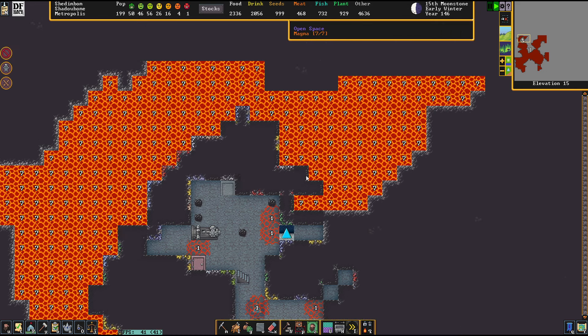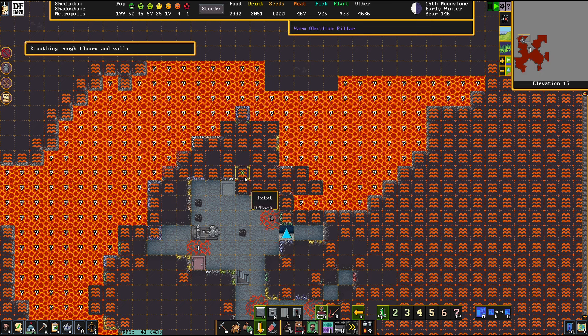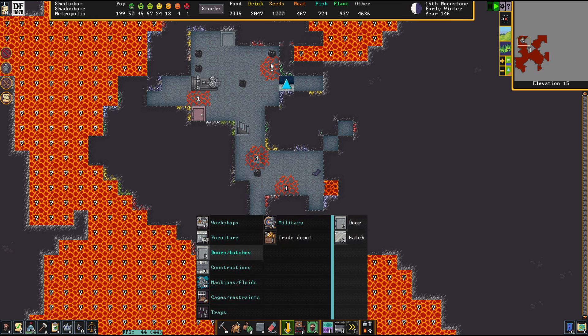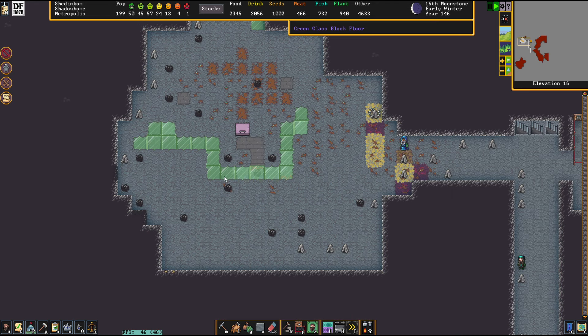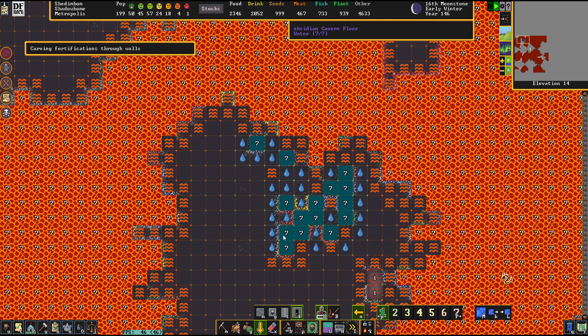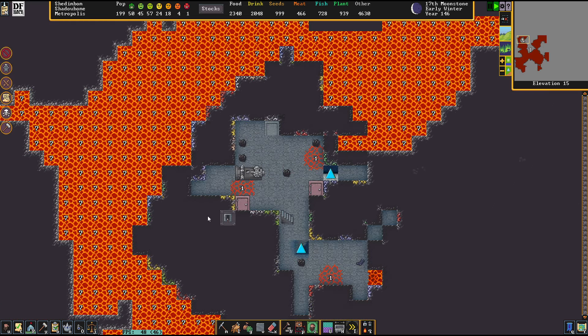I want to get back downstairs. Sadly that door hasn't been delivered yet. There are quite a lot of dangerous spots that we need to take care of now. I can cancel that pit thing there too. The rest of the magma will evaporate on itself.